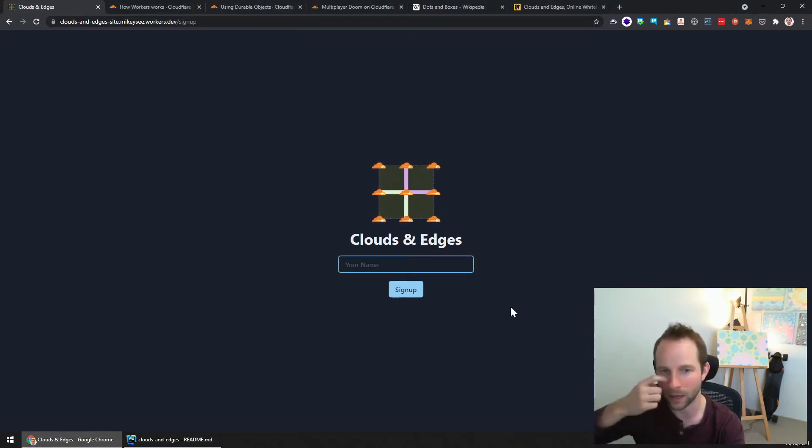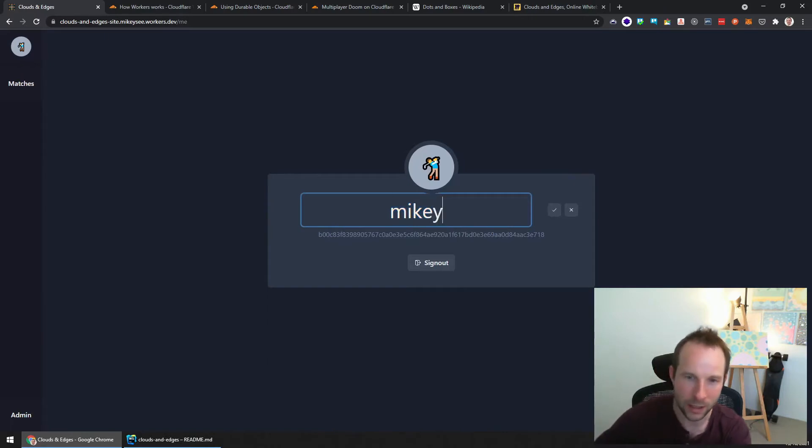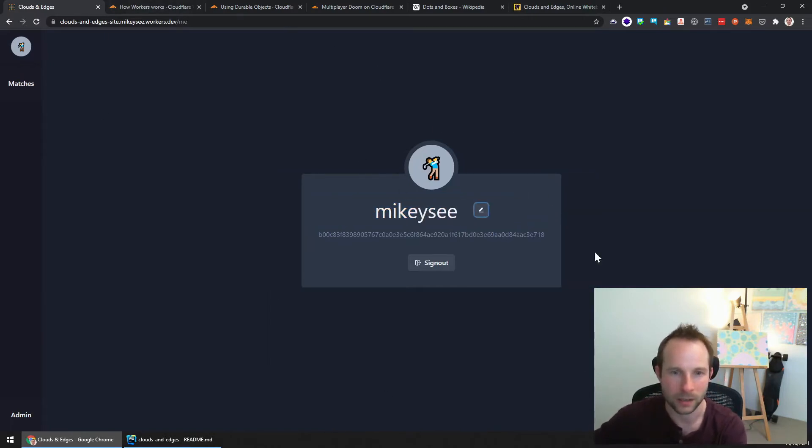So this is Clouds and Edges. This is what you're presented with when you first arrive and you haven't used it before. You just enter a name — this would normally be a sign-up with email and password, but for this project it's very simple with no real authentication. So let's put Mike in here and click sign-up. We're taken straight to the user profile section, which has your name and an ID. You can change your name — so Mikey C — and it's saved in the cloud. If you refresh, you get that back. Pretty simple, but it lets me tinker and test with Durable Objects.